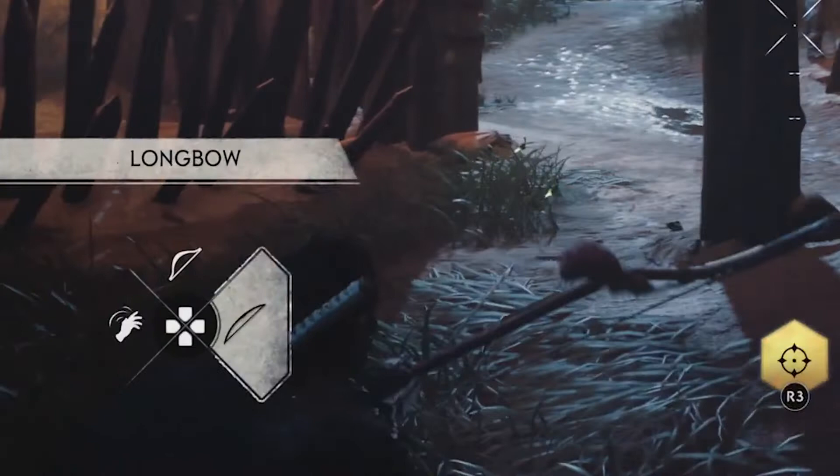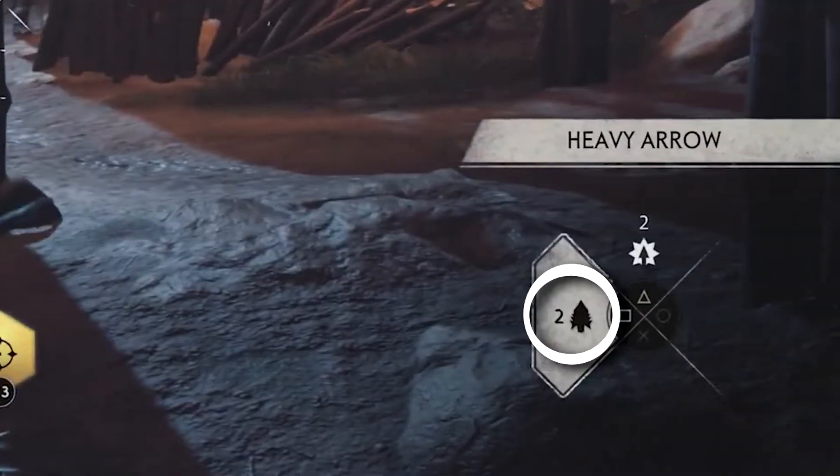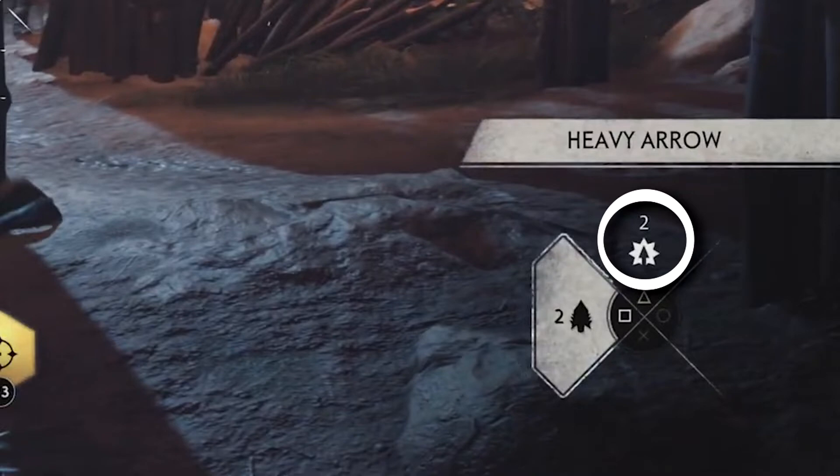As soon as Jin equips the longbow, we can see that it has heavy arrows as an option, and perhaps on the top is some kind of explosive arrows. It also seems that for every bow there are different arrows you can have, but at the moment that is not exactly confirmed — so maybe you could use heavy arrows on other types of bows as well.